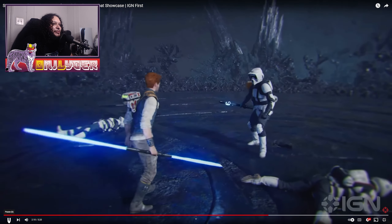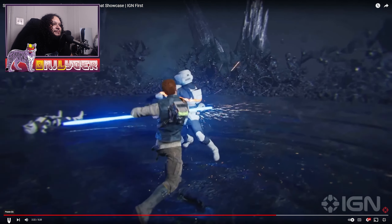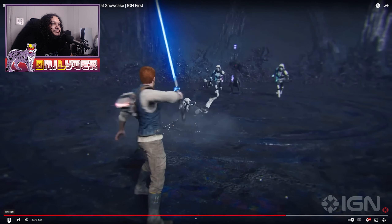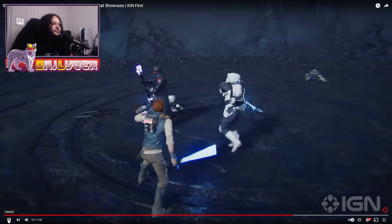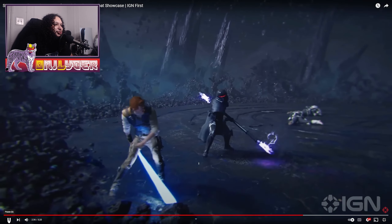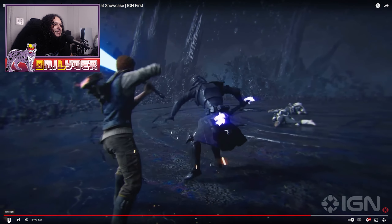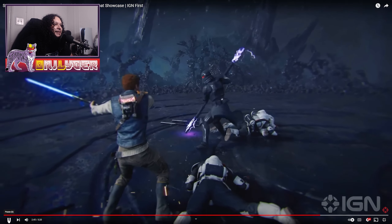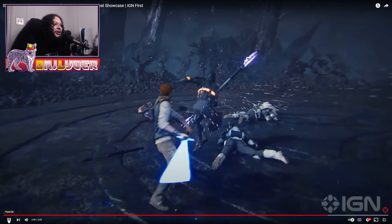I like that dodge roll flip or whatever that was. What is this lightsaber — this is like an extra long lightsaber. Hit him with the drop kick! This is a different type of lightsaber — kind of using it like a samurai sword.